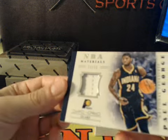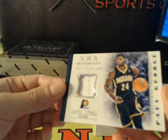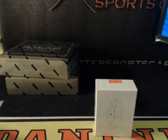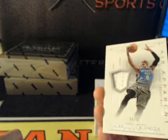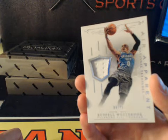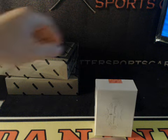For the Pacers, 54 of 99, Paul George — NBA Materials Game Worn. Paul George little jersey going to Vegas Cop with the Pacers. Next up for the OKC Thunder: Russell Westbrook, 99 of 99. And that is Thunder — Chester Copperpot with the Thunder.